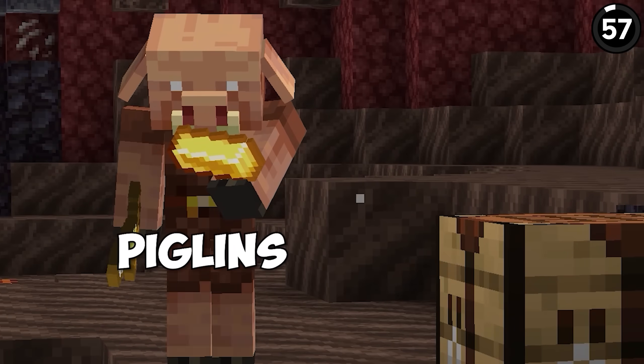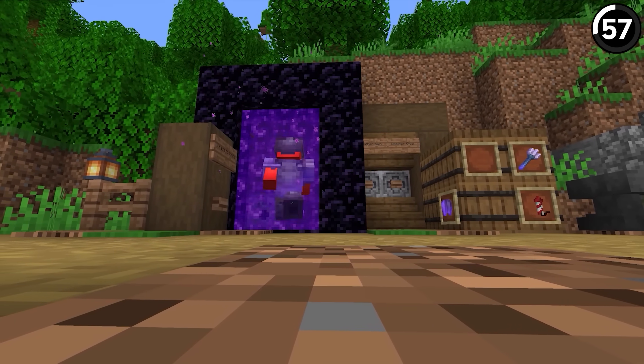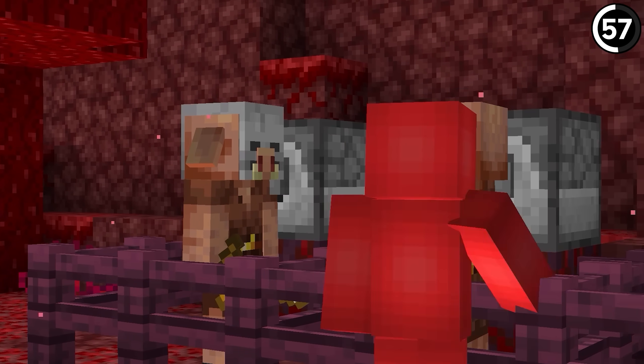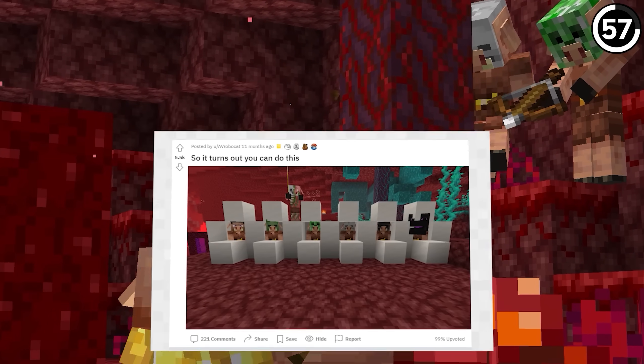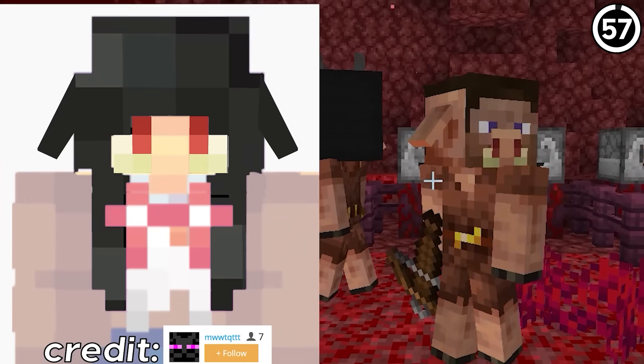We're all plenty familiar with piglins, but maybe not like this. To change their look, head to the Nether, get your piglins into a pen, and flip the switch on a dispenser to equip different items — which can clearly create some odd monstrosities. Or if you want to look at it like this Reddit user, they're just an anime girl wearing a hat. Honestly, I don't know which is worse to see.